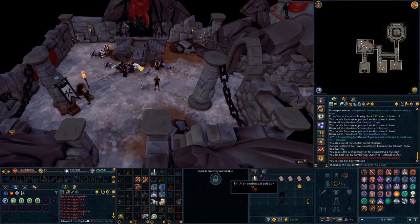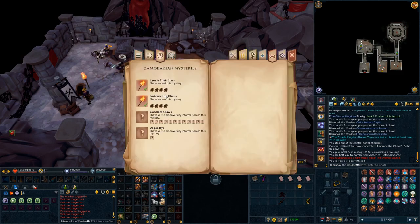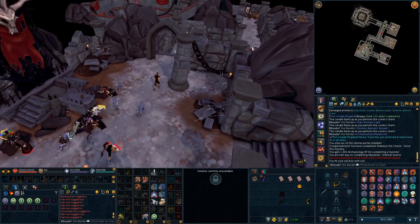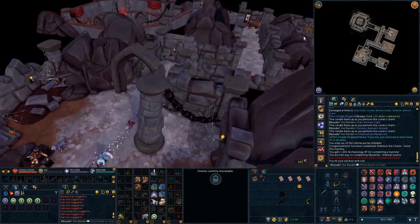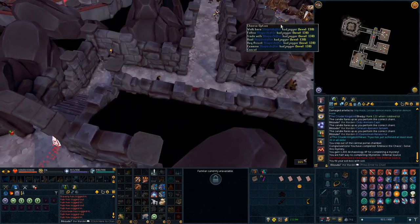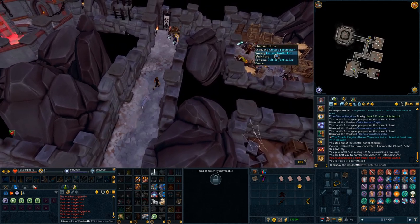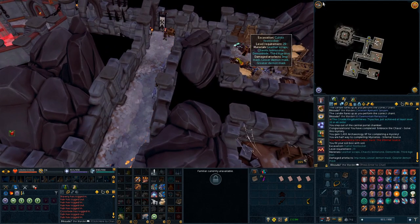This is the second mystery at the Infernal Source and it's called 'Embrace the Chaos.' In order to do this you will have to have completed the 'Eyes and Their Stars' mystery, which I will link in the description. You'll need at minimum level 29 Archaeology in order to excavate from the cultist footlockers.